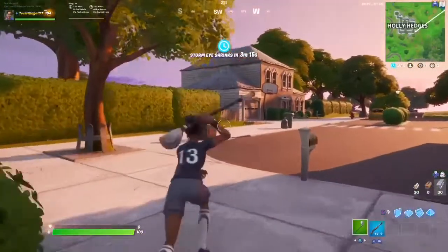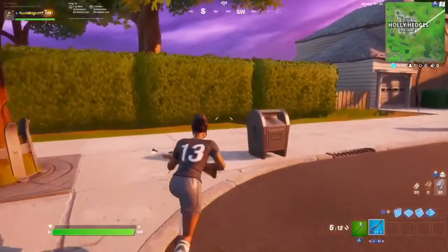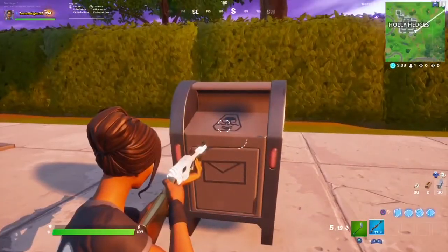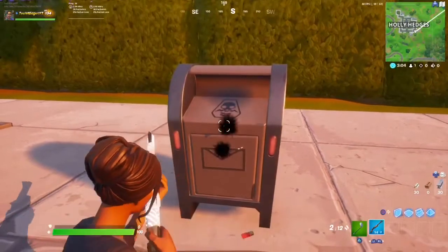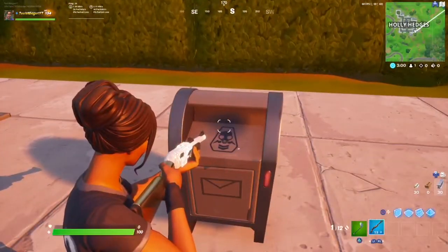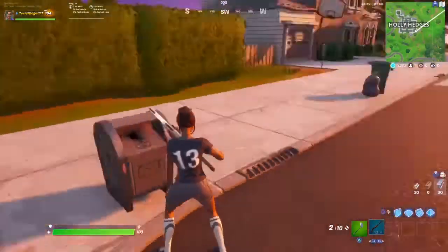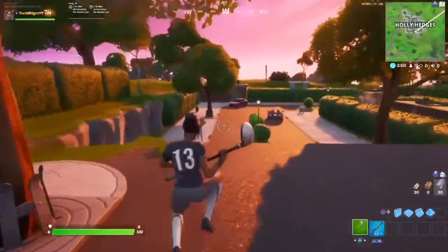The first one I'm going to show you is the shadow one. It's right in front of this house — literally right there. You want to find a legendary gun. There's also an upgrade table in Holly, so you can find an epic or blue gun, harvest some materials, and upgrade it to legendary. This is the shadow drop box location by Holly.